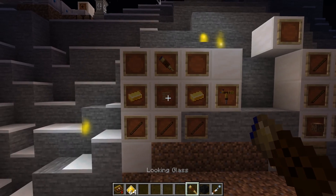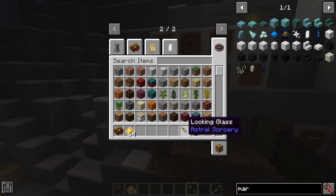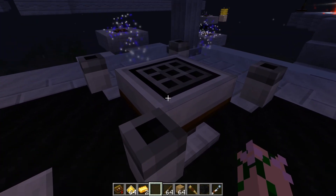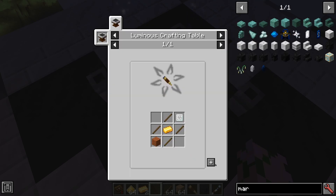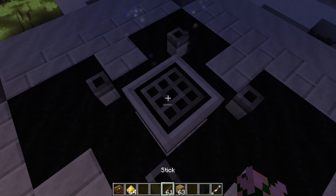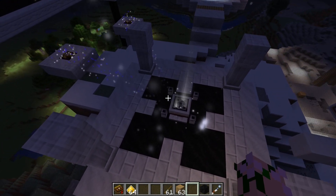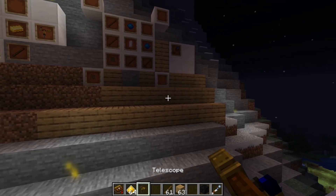Now as before we are going to start with the upgrade that lets you look at the night sky but even better — which is the telescope. The telescope is the upgrade of the looking glass. It requires gold, sticks, wood and the looking glass on top of it. Now the new crafting table — the upgraded one — is a little bit different. For one it requires a bit more starlight power to get things done, but also it's got these little slots here. Here we now have the telescope and again we just tap it and it'll shoot the starlight about, have sparkles come out of the ground, get all fueled up and it'll pop out the telescope for us.